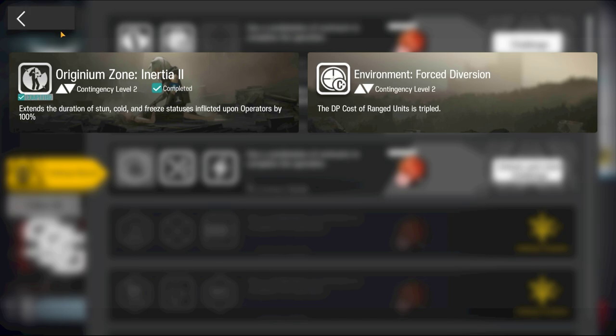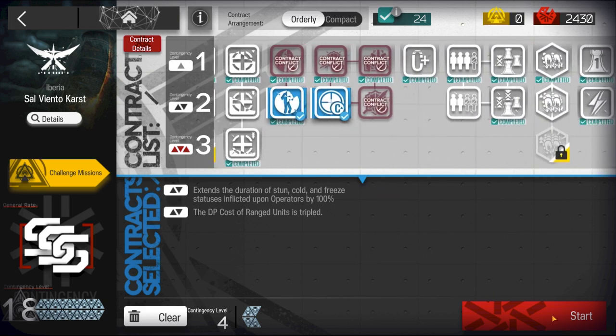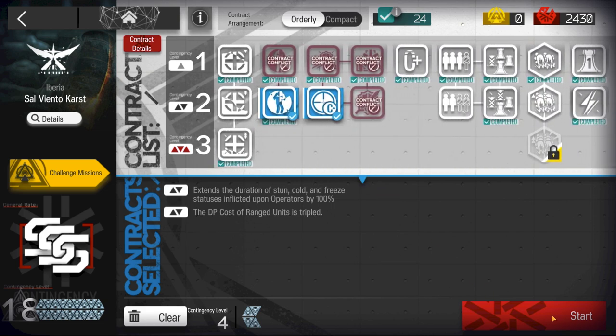Welcome to my video. This is Echo Jin presenting the Low Stars All-Star Series. The mission for today is CC9, Salviantil Karst, Challenge 4 with Thorns.